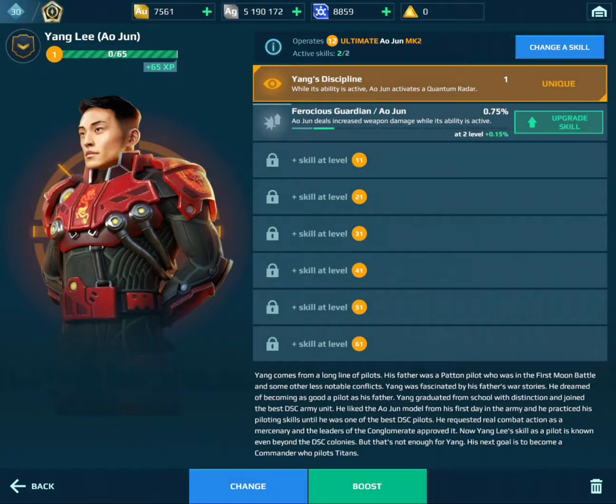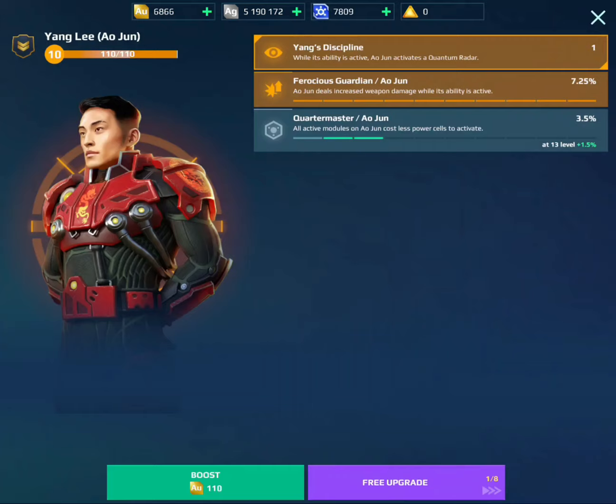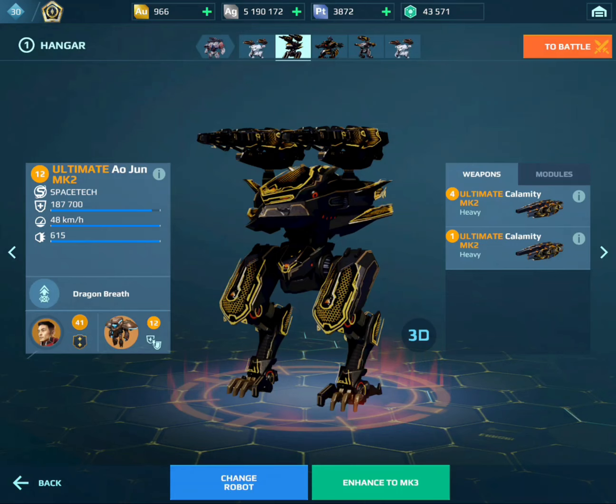Yeah, this might take a while to do. I only have 9,000 memoriams so we won't be able to get him maxed, but I'll do some leveling and see what skills we can get him. That's decent — we'll keep that. It's gonna cost me a bunch of gold, but it's going to be close whether we can actually max him out. I'm not going to spend an upgrade token yet anyway. So there we go, we have the Yang Li pilot leveled and we have the ultimate aljun right here. I'm going to be testing this out in a video soon — stay tuned, and if you did enjoy this video, please like and subscribe. I will see you in the next one.